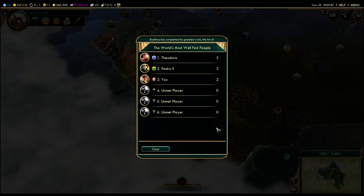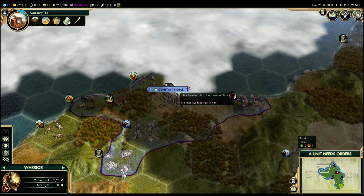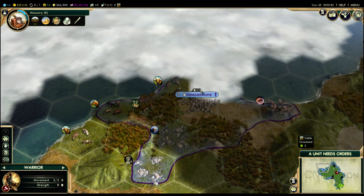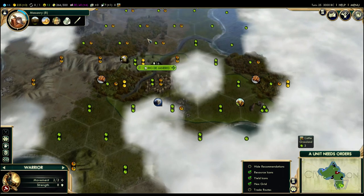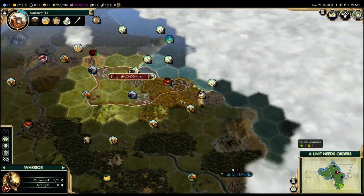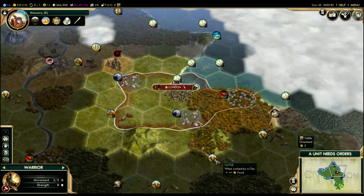Every now and again you get pop-ups of the greatest civilizations — 'World's most fed people.' Both Theodora and Pedro are producing more extra food than we are. Constantinople has both deer and cows, and this cow tile is worth three food. We don't have any tiles that produce three food, so that's why they're slightly ahead. Rio has cows over there as well, so they're slightly more food-rich. We don't have access to cows yet, but we will at some point.